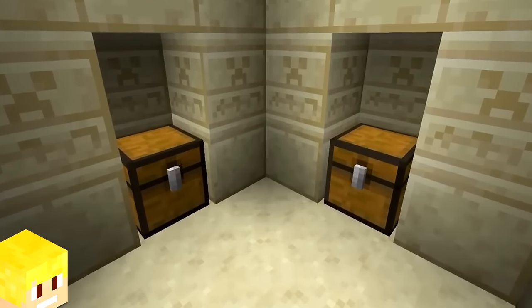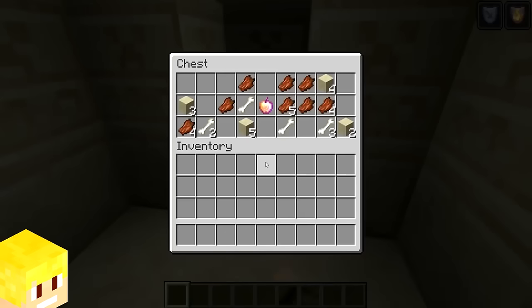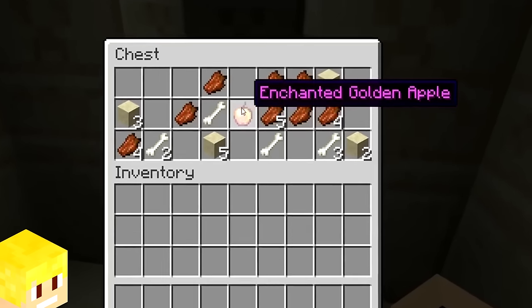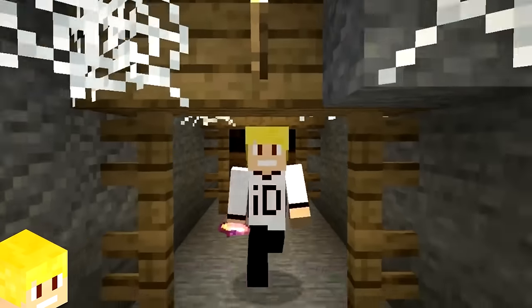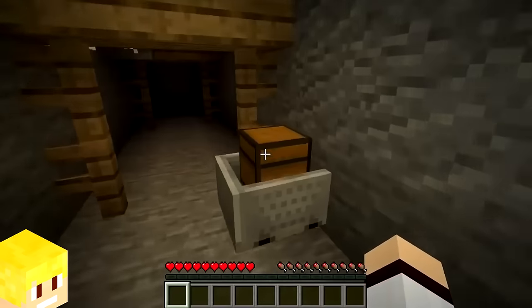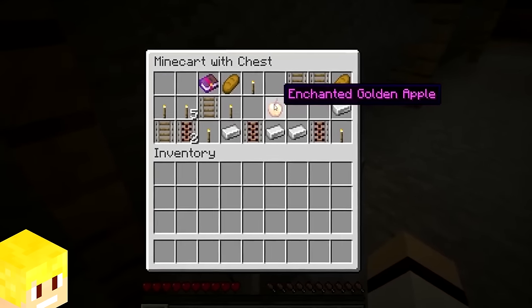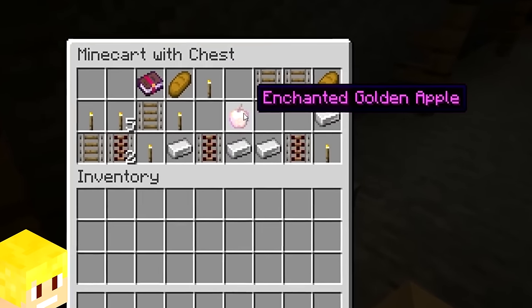The rarest item you can find within a chest in vanilla Minecraft is the enchanted golden apple. The rarity varies across each structure, with the rarest being the mineshaft chest, which has only a 0.014% chance of spawning.